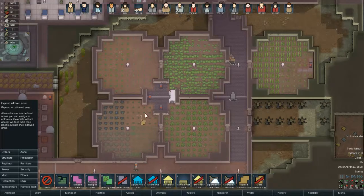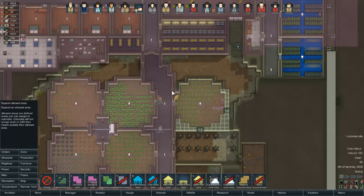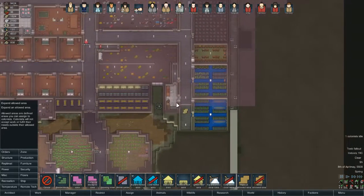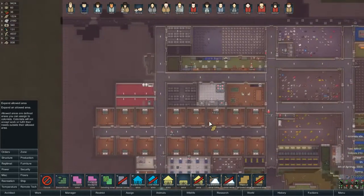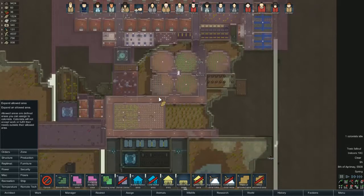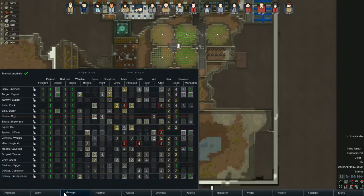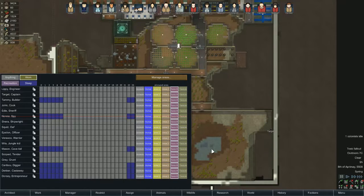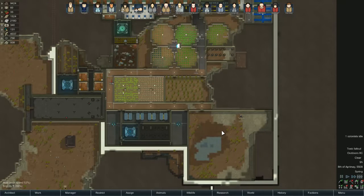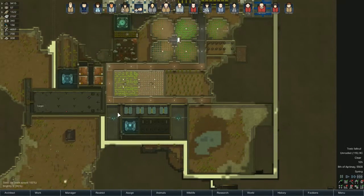Is that a waste of time? Yes. But I'm still doing it. Same within here — not allowed in that little room, you are of course allowed down here. Yeah, that's pretty well covered. Restrict everyone to the toxicage zone before the evil green mist descends upon us.